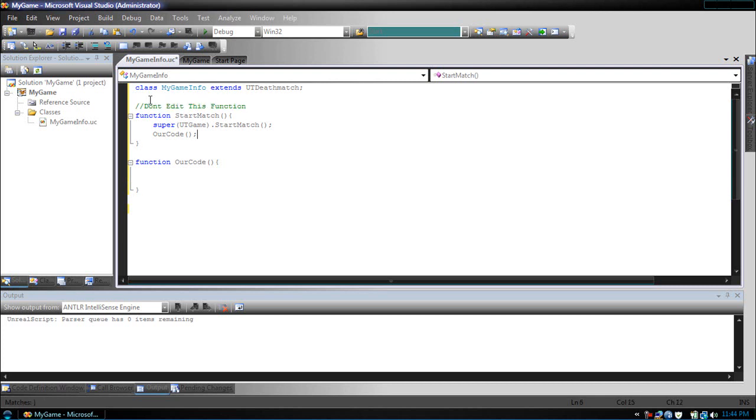This function is going to take care of running R-Code, which will be placed in the R-Code function at the start of every match. So this will let us see our basic code.